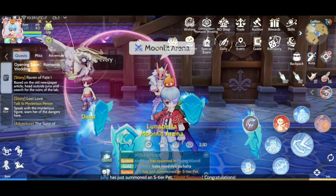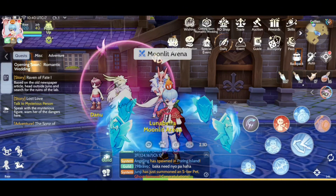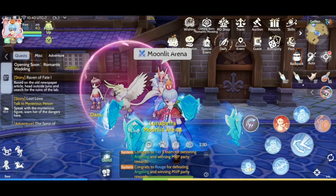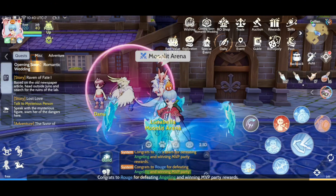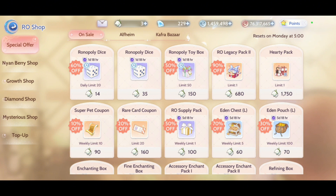What's up guys! For today's video we are going to talk about how to be an F2P god. Tip number one: you need to know how to spend your diamonds, so let's start with the RO shop.